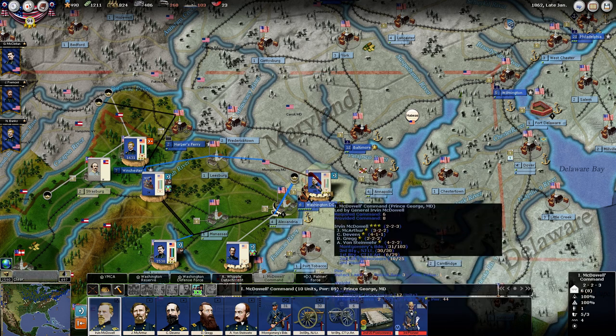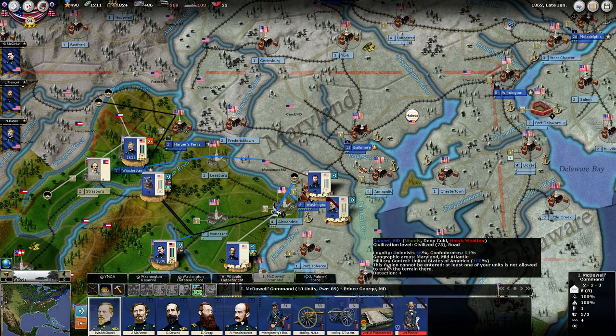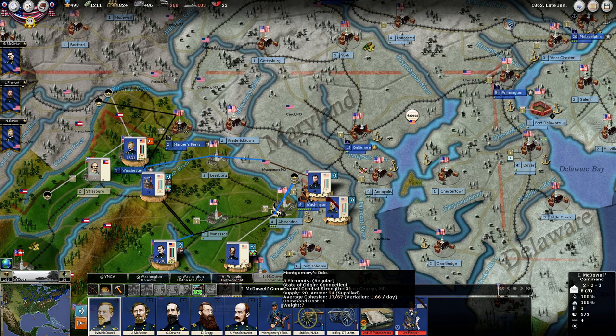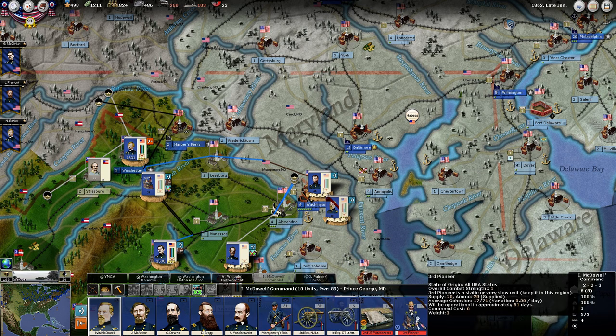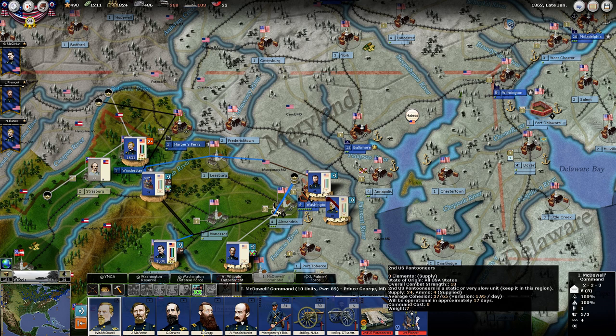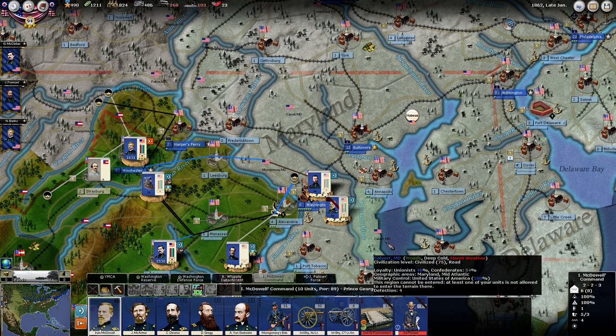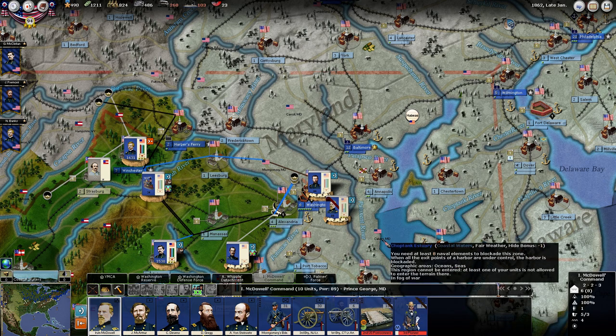McDowell's command — bring him down here just so we can see him. Starting to build up enough. We're going to have enough force here for another division once we get some more infantry down here. Pioneer Force and the pontoon ability — this is going to help us in sieges and river crossings, as well as the engineer. We'll put those in with McClellan when they're completed.